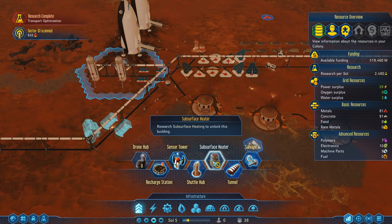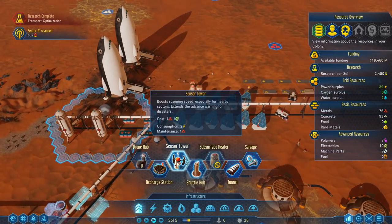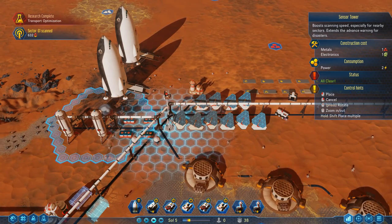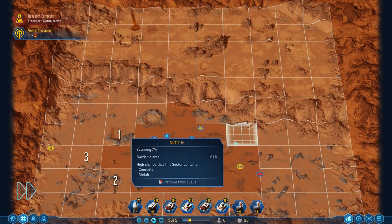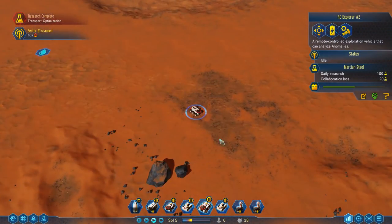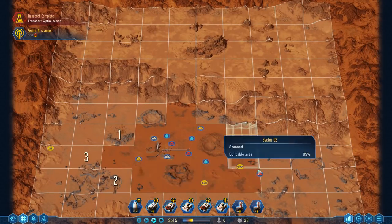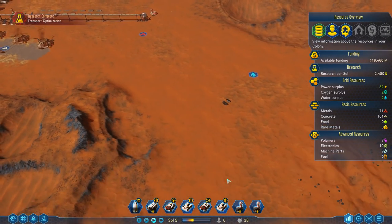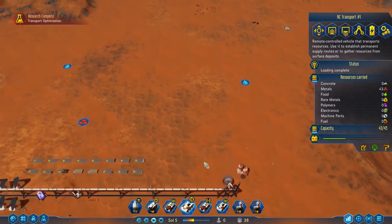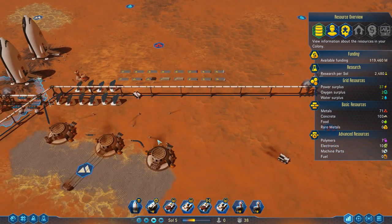We've got new techs: Logi Turbines to improve wind turbines (which we don't have), and Subsurface Heating. A Subsurface Heater isn't something we need on the starter levels because we don't have freezing temperatures here - if you're playing polar levels, you'll need those. I'm also going to place down a Sensor Tower so we can scan things a little quicker. We're just scanning and finding more anomalies as we go. By the time our rocket arrives, we should finish up all remaining anomalies and get ready for our first dome to come online.